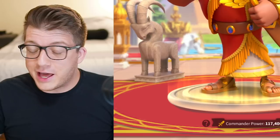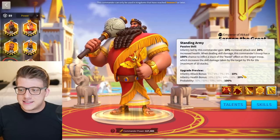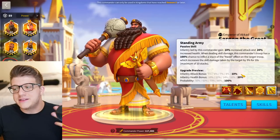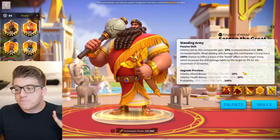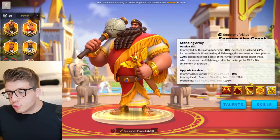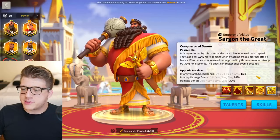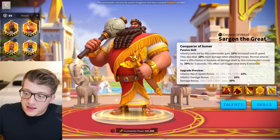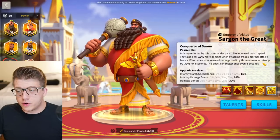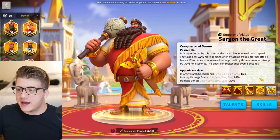The second skill gives 10% infantry attack, 20% infantry health, and when you deal skill damage there's a 100% chance to inflict the OD debuff, increasing the skill damage the target takes by 3% for 10 seconds, stackable up to 10 times — so 30% more skill damage, which is crazy. The third skill at one gives 3% march speed and 2% more damage when attacking troops, plus normal attacks have a 10% chance to increase all damage dealt by 10% for three seconds.